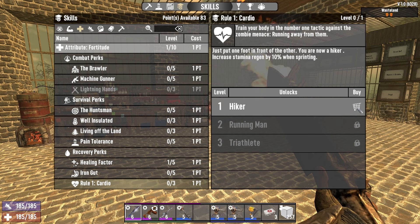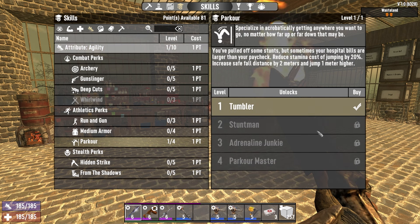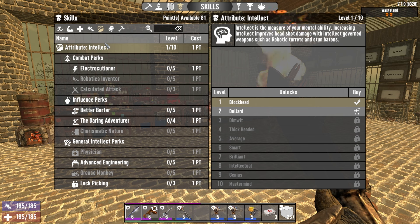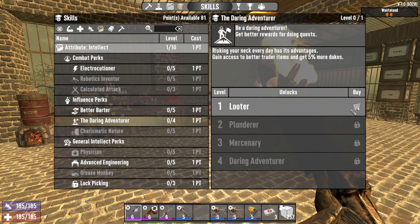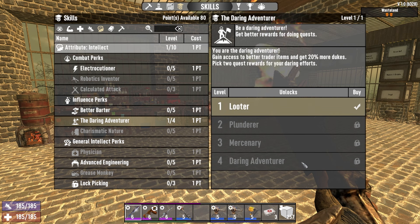In my next few points, I will usually put at least one point into Healing Factor and one point into Cardio, as I'm a strong believer in those two traits, and then additionally one point into Parkour. I love following the Trader Quest Progression System and using that as my base to advance through the game, so with that in mind, it's an absolute no-brainer to start working on Daring Adventurer.